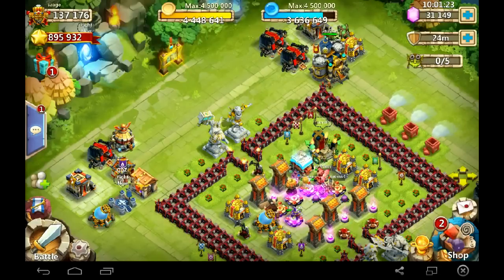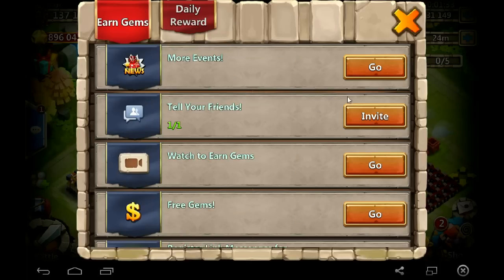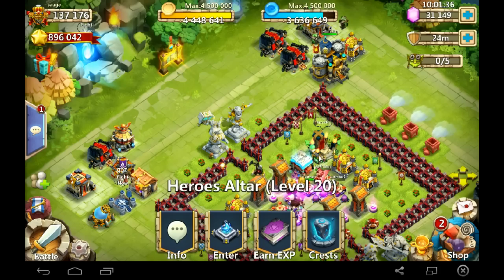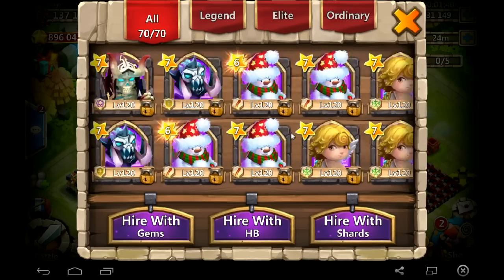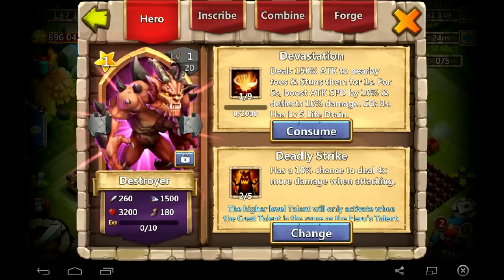Hey, what's up Castle Class, this is Sage. This is a video of me when I claimed Destroyer and saw that he had a crappy talent, so I decided I was going to get a good OP talent for him. This is my efforts that day trying to get it — it's only representing a small part of the rolling I did. I rolled a lot off camera and also while I was at work, and that's actually when I got the talent I ended up with.